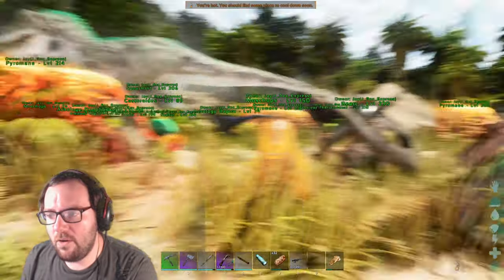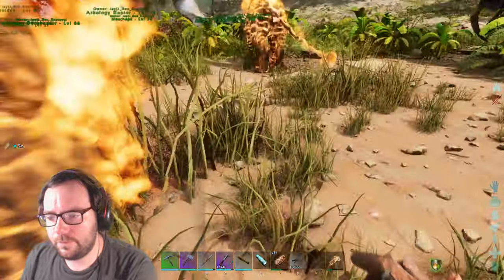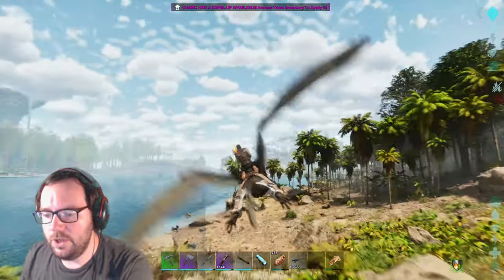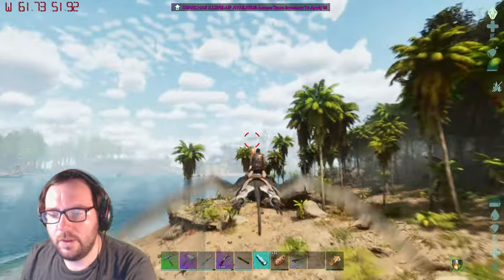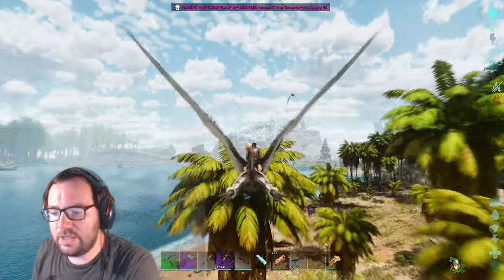Maybe take the imprinted pyromane out and turn it into a cat. Then we're gonna take the d-arc out and go find some utis. Let's head back into the snow biome and see if we can find any uteranus.